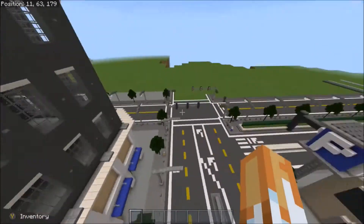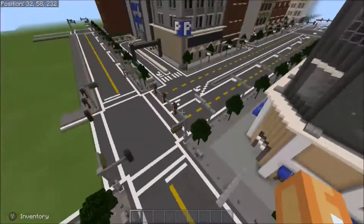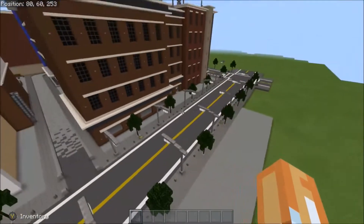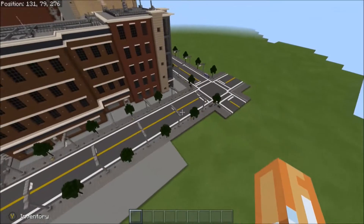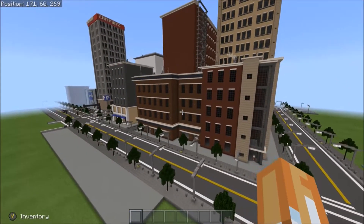We also added some more street lights, street lamps, and trees going down here, thanks to Xanman from the stream - he helped a lot. His channel's in the featured channels list and his link should be in the description. It never shows up but I put it in there - I'll try to fix it if I remember.